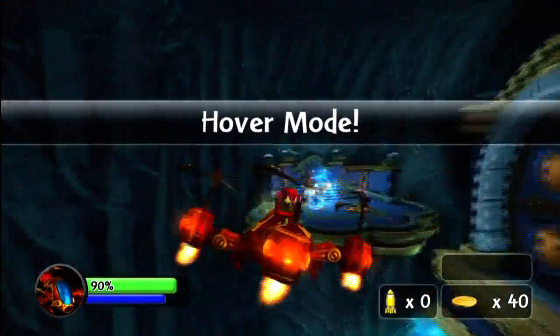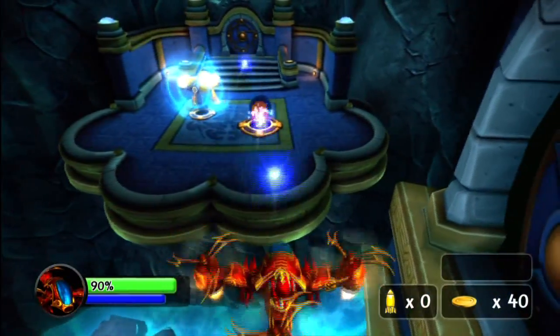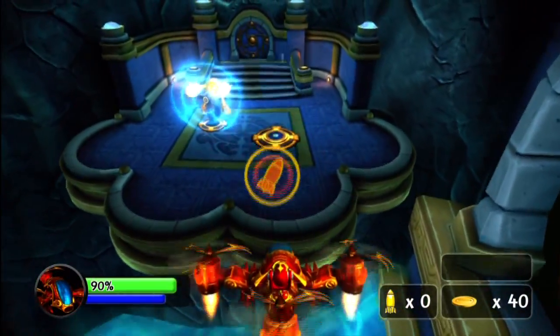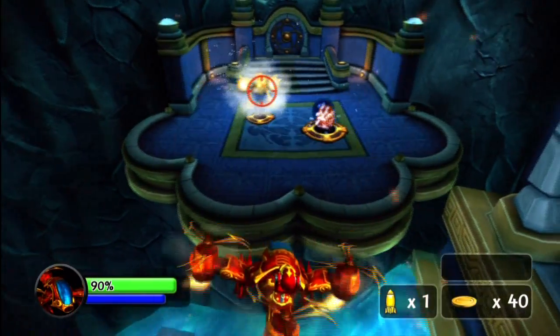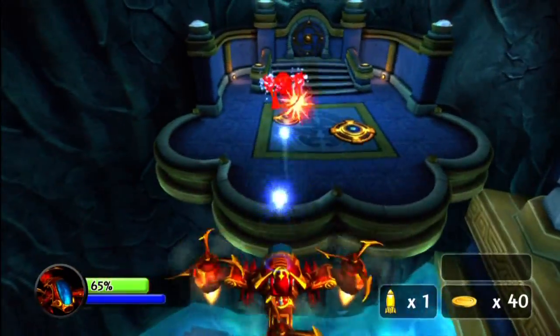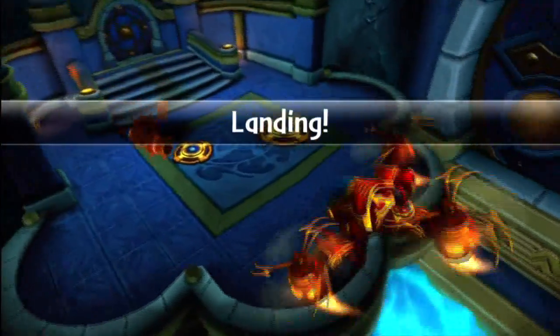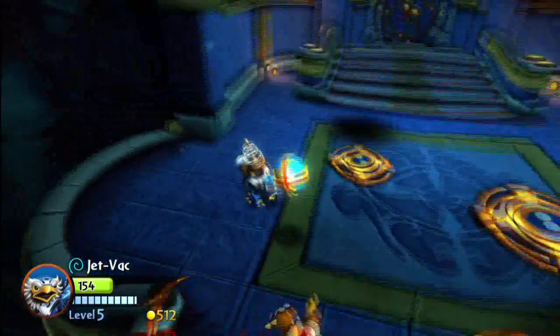We've got to deal with another one of these enemies. What the heck is that thing? There's a rocket — that's awesome! How do you press X? Okay, that is too cool. There we go — awesome, got rid of him.